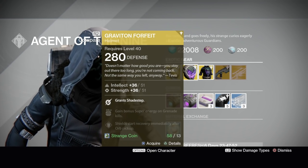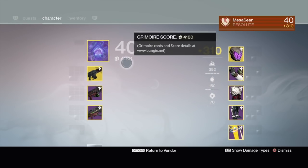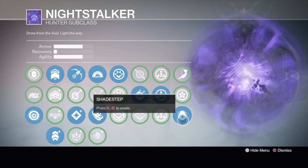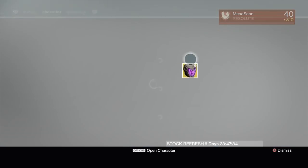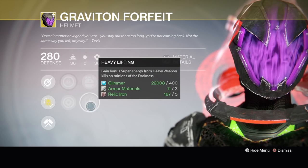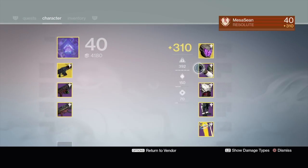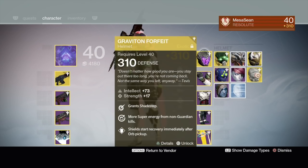Graviton Forfeit — I have it, I'm wearing it right now. Intellect of 51, strength of 51. The main perk grants you Shadestep, so in your Void Nightstalker subclass you get to use Keen Scout and don't have to unlock Shadestep separately. I like it a lot and try to wear it as much as possible. I usually wear that or the Knucklehead Radar. It has bonus super energy from melee kills, bonus super energy from heavy weapon kills, and shield starts recovery immediately after orb pickup. I like it on my Hunter for Nightstalker, though sometimes I use the Sealed Ahamkara Grasps.